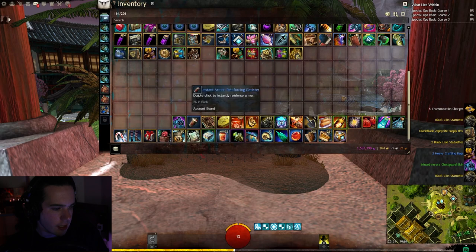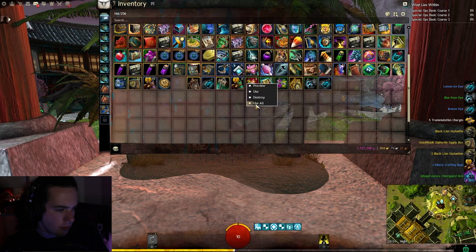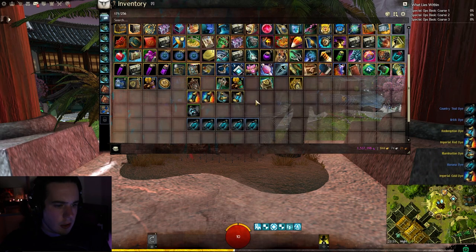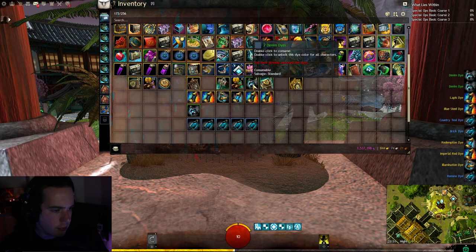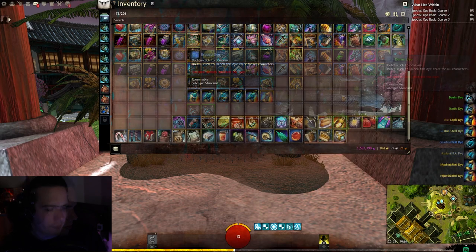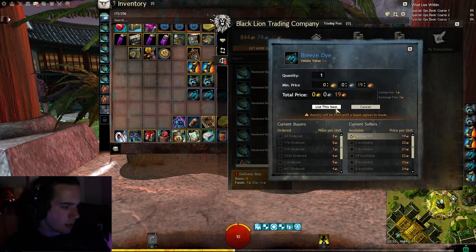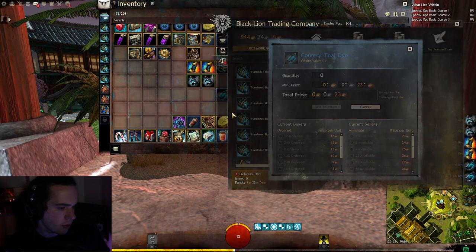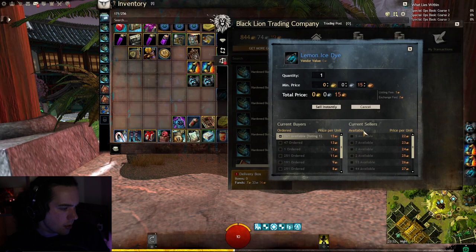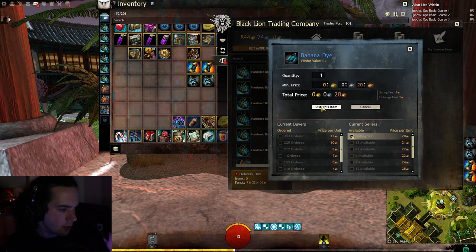So we've got five transmutation charges — don't really need them. Let's look at our die kits: six of those, plus four more. A lot of dies today — two of the same one. We got the Breeze die, worth 19 copper. Country Teal at 22 copper. Lemon Ice almost the same. Banana at 20. And Brick, also 20.